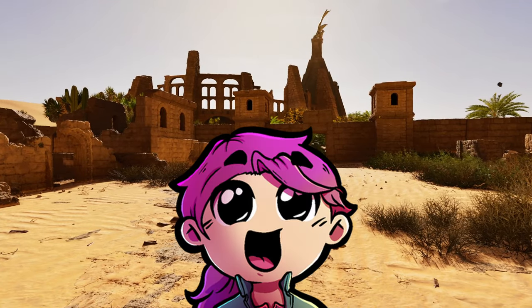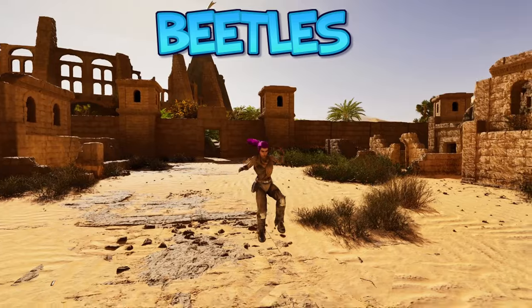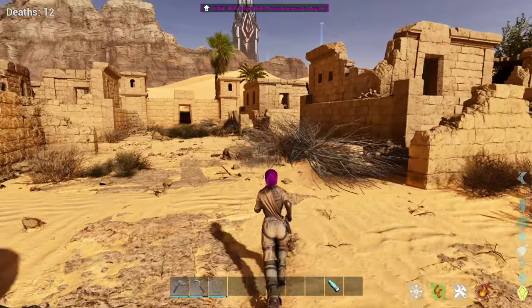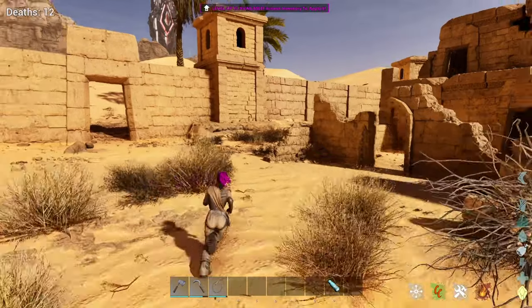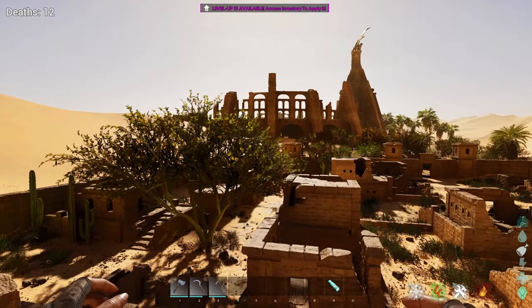Hey guys, Kitty Cat Lapper here, and today I'm going to quickly show you where to find dung beetles on Scorched Earth. On this map it's actually easier to find dung beetles out and about compared to going into the cave, so I'm going to show you a couple of places where we can find dung beetles and of course how to tame them if you don't know how already.